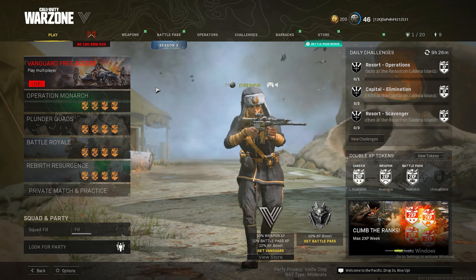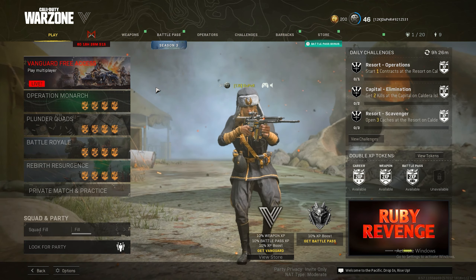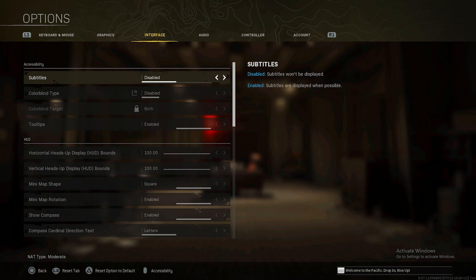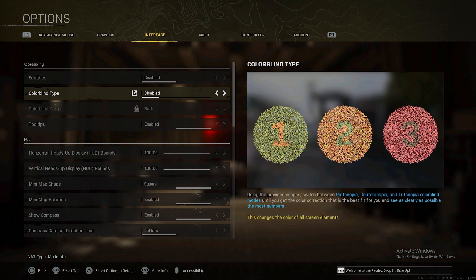Now if you go to your options menu and navigate over to Interface, you guys can play around with something called Colorblind Type. I'm sure a lot of you guys have probably already heard of this. It's not actually anything relatively new, but Colorblind type can actually change the way the game looks, regardless of whether you're on console or PC. As for this video right now, I am on PC, but you guys have all these options as well.